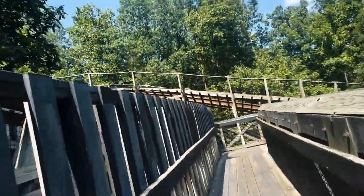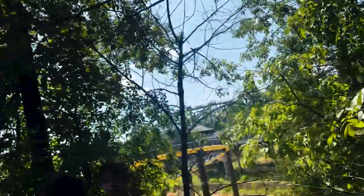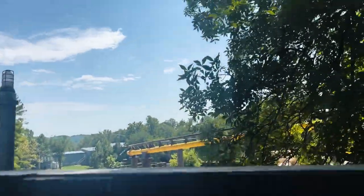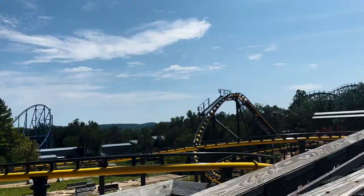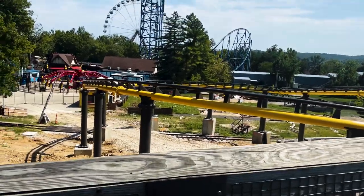Let's go up a little bit more this way and see what other cool views we've got. We can see some of the turns right through here, but I bet without the trees in the way the drop would look a lot cooler. Continuing on, here's another cool view of the top of the ride's lift hill and first drop, and we've got the turn right after.